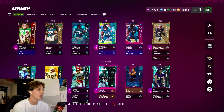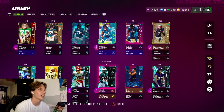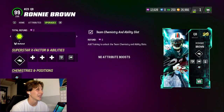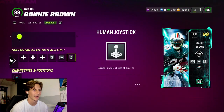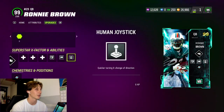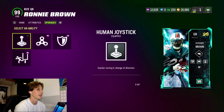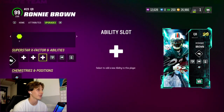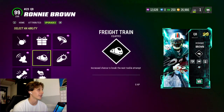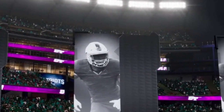EA has dropped a promo in mid-June that is insane. We're gonna be doing some gameplay of the new Ronnie Brown that just came out — Ronnie Brown quarterback legend. He is a wildcat quarterback, so he gets special abilities at the quarterback position: Joystick, Evasive, Tank, and Goal Line Back. I put a base ability on him — zero Gunslinger for one AP, plus Freight Train — so he gets the running back X-Factor.